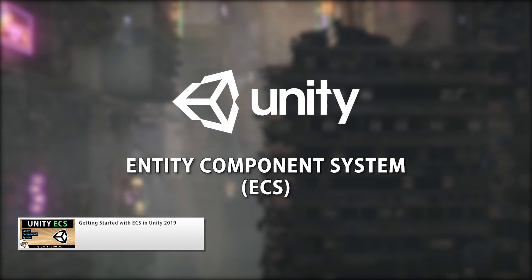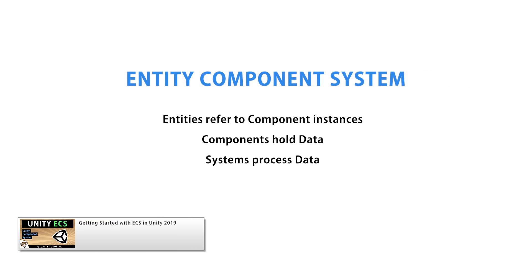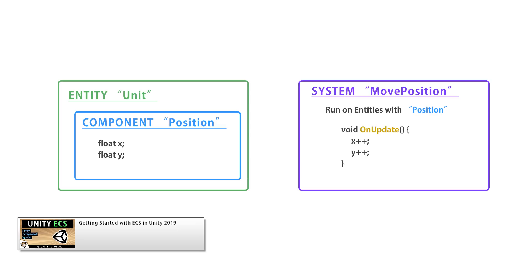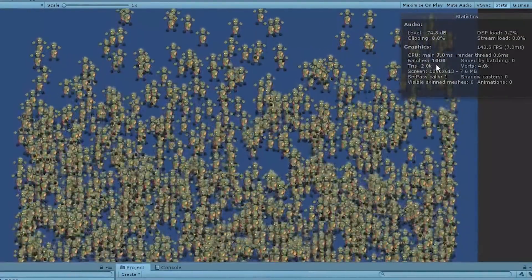Starting off with the getting started video. This video teaches you how to get started working with ECS from a completely empty scene. It covers the various packages you need, how to install them and start writing code, making entities, then components and finally systems.